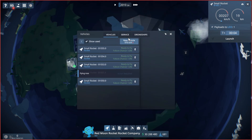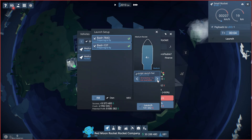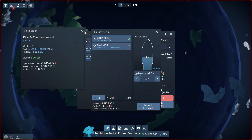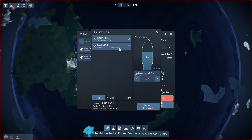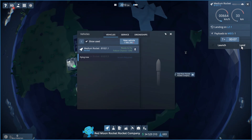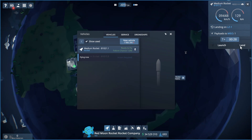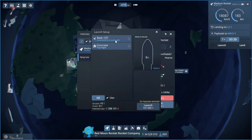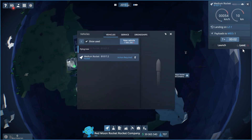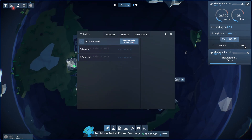We're going to look at our medium rockets now. We can fly both, but our drone ship isn't available yet — we need to wait for it. If we don't use the drone ship it can land back at its launching location. We'll launch that one, and since we don't have automatic landing with our medium rocket we're going to have to pay attention — right around the 30 second mark we'll make sure we land it. We're just trying to make some cash right now because we're not doing well in that department.